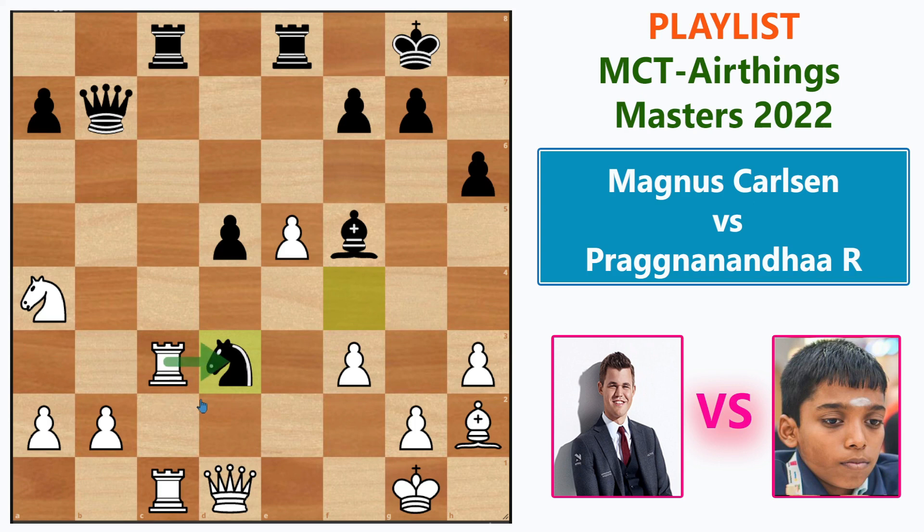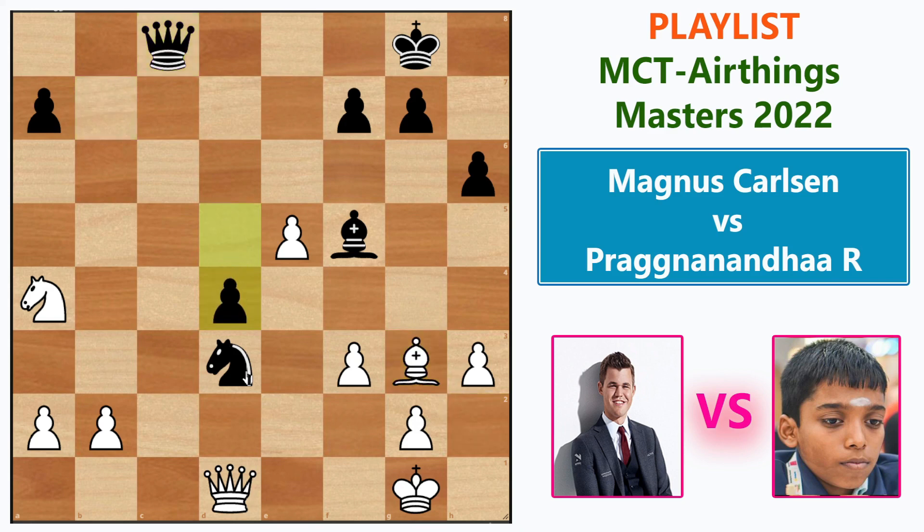After Bishop takes e5, d takes e5, Knight to d3 — the knight is very strong. Capturing the knight is not possible because the rook would be hanging with check. So Rook takes e8, Rook takes e8, all rooks exchanged. Then Queen takes e8, Bishop to g3, and pawn to d4.